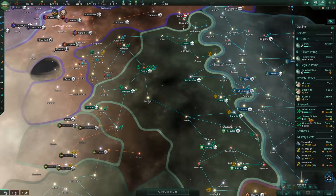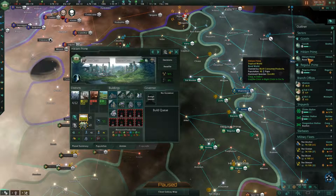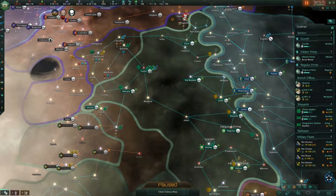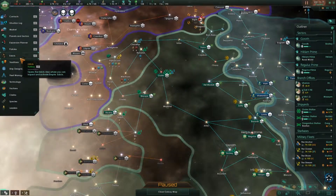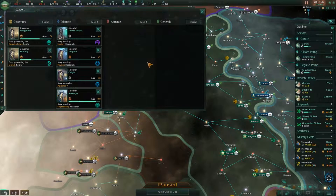It'd be nice to build up my stations as well, but one of our governors has died — that is a little bit more of a problem. The one on Hicklum. Let's hire a new one. We are still losing energy credits, which is bad, but not a crisis at the moment.